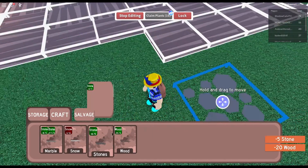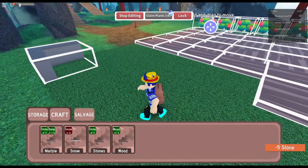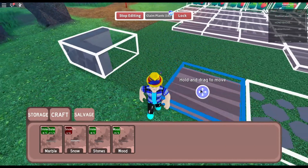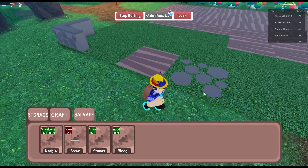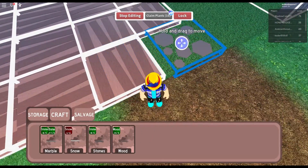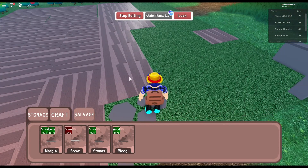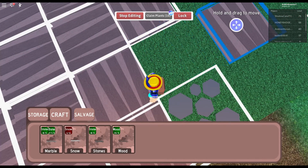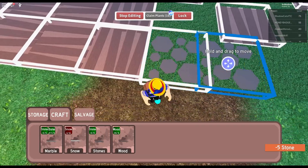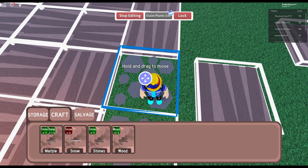I just crafted stone! For the stone one, I'm gonna move it — the stone's gonna be like a path. There we go. So yeah, the stone is gonna be like a path throughout the base, just to make our base look more vibrant, awesome, cooler. I tried to build it and make it nice.